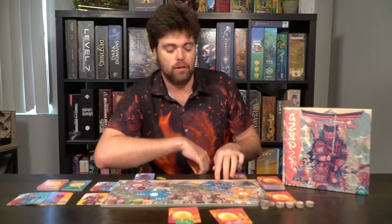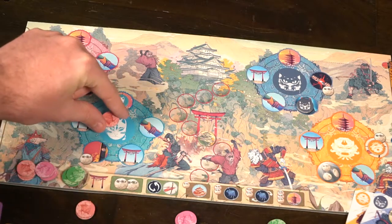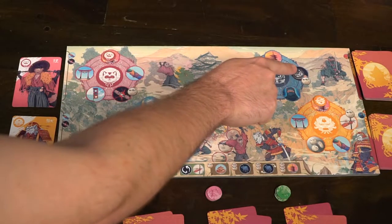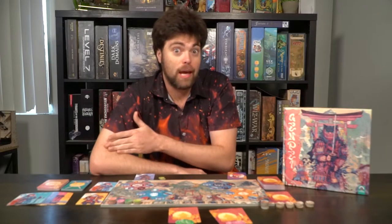There are a multitude of different locations and they do a bunch of different things. The main one is the pagoda, which allows you to place your influence tokens onto the specific clan. So if I put the blue clan influence marker onto the pagoda, I'd place an influence on the blue one. Then there are assassinations, which allow you to assassinate specific clan members on the left-hand side of the board. When you assassinate them, they are removed from the game and you take that clan's action, moving their marker clockwise or counterclockwise into a new action.